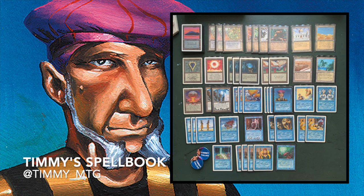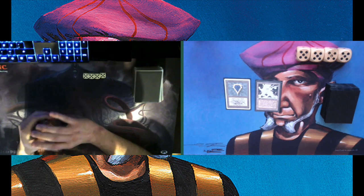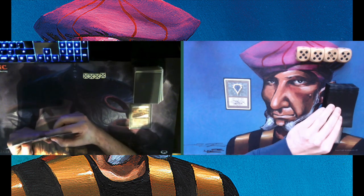Here we go — game number one. Chris is sitting on the left and I am sitting on the right. Chris is playing with his Mardu deck, white, black, and red. I'm playing with Timmy's Spellbook. Chris has just taken a mulligan and needs to put a card on the bottom of his library. He's keeping it anyway, and it looks like I'm on the play, starting out with a Mox Sapphire and a Mishra's Factory.